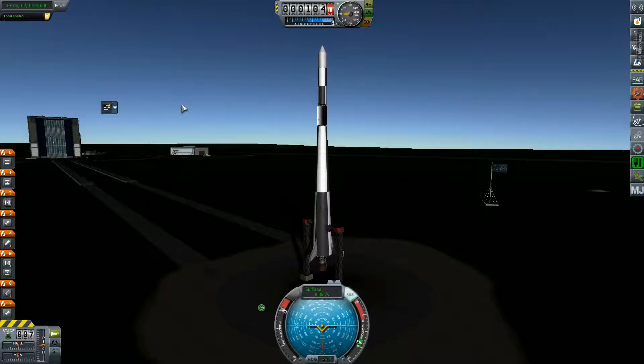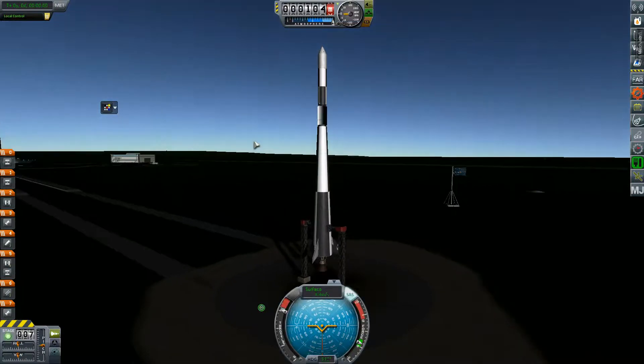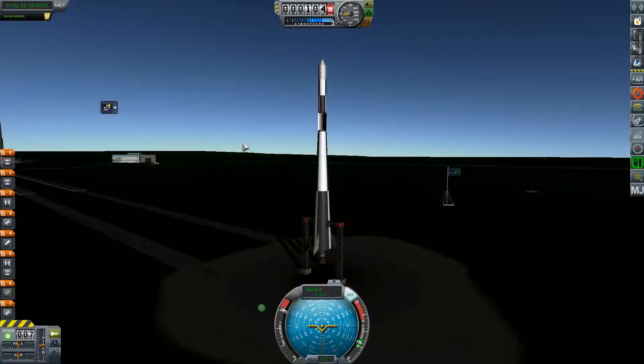I think we need a little over 9 km per second of delta V to reach orbit — something like 9.3 — so this should be more than enough to actually reach orbit. Without further ado, let's go ahead and launch.